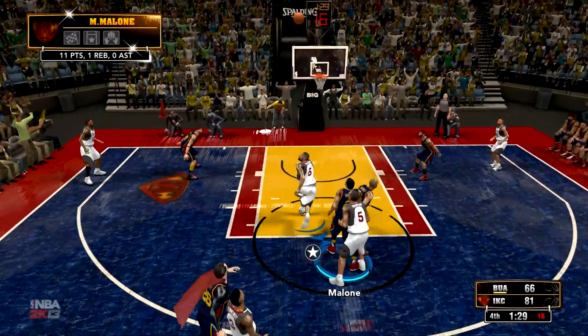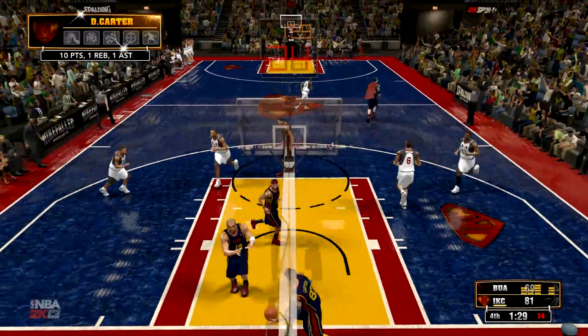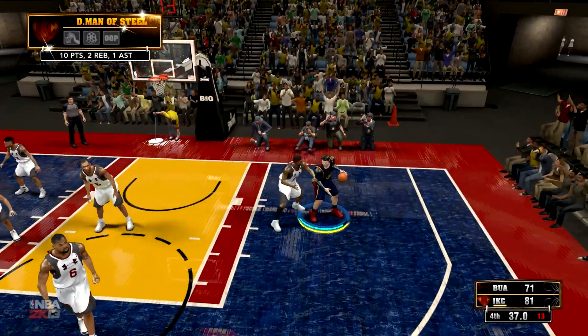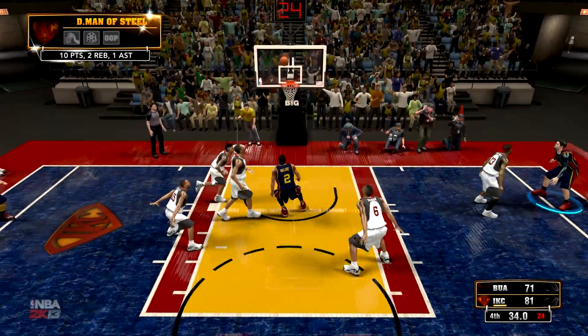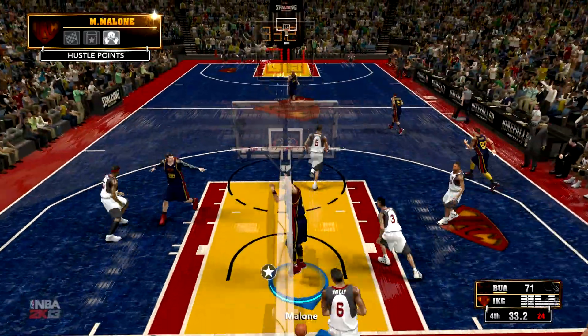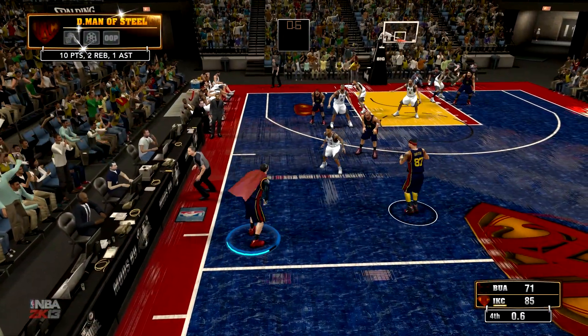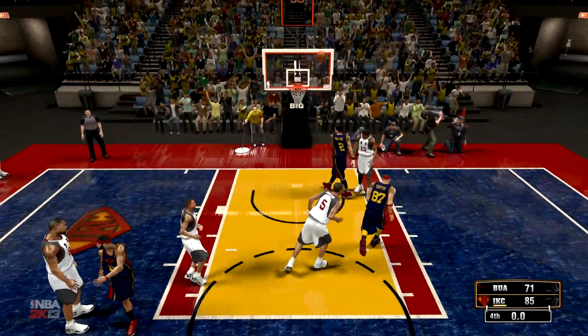But once again, this man right here, Mr. Brendan Jennings, seeking revenge on the very next play with a three-point shot. We got Superman posting up — nope, he cannot get the fadeaway to fall. But we have Moses Malone, one of the greatest players of all time, with the put-back dunk, and our half-court shot unfortunately didn't go down, but we did get that win.